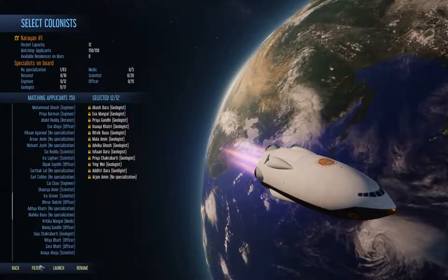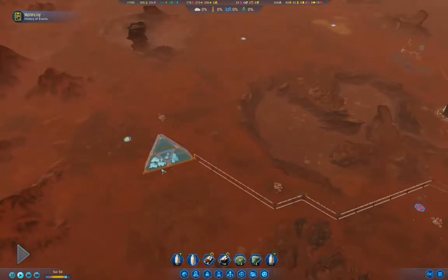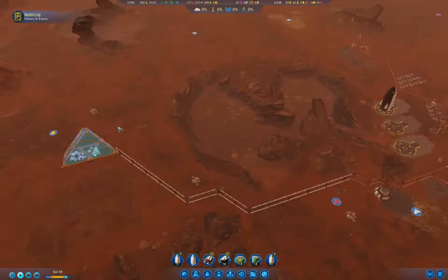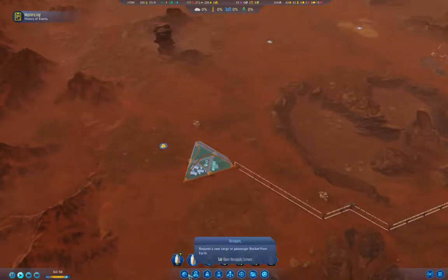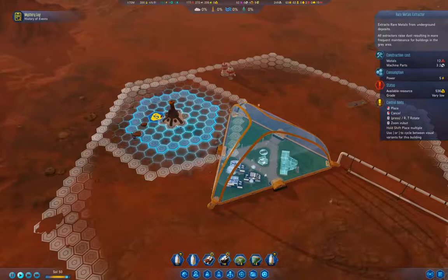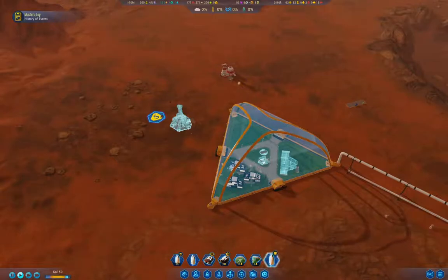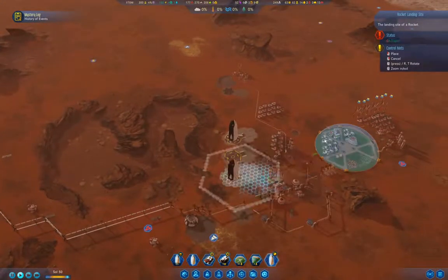So I'm going to launch this. There will be residences by the time they get here, because I'll land the rocket over here, and that should give plenty of workers to run things. Then what I need to do is place a rare metals extractor, which can go here — and I'm going to need machine parts to get that online.